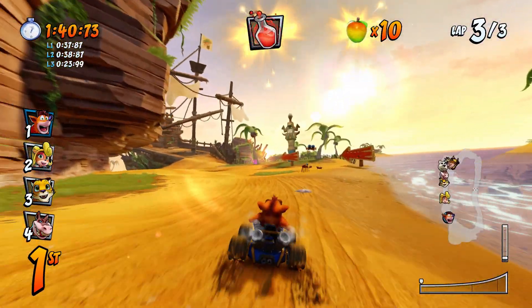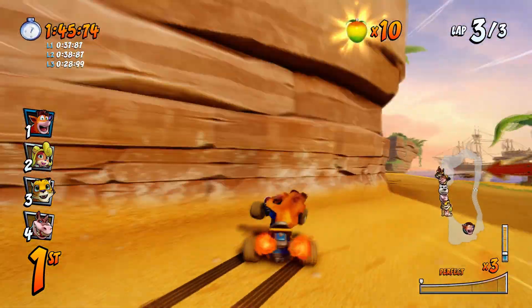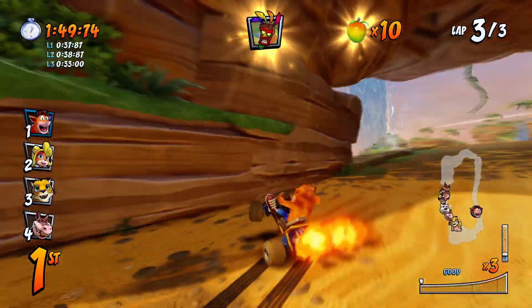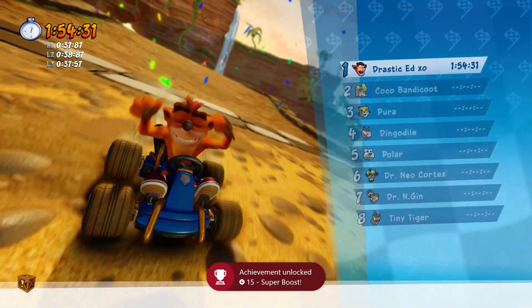You need to time this with when you go over one of the speed boost panels that you find on the floor. You can get this early on in the Crash Cove level. As you can see here, I land the speed boost three times in a row and run over the green pad, and pop goes the achievement — Super Boost.